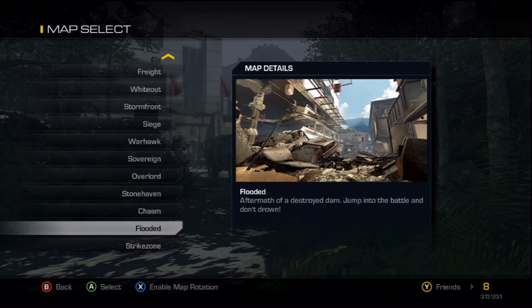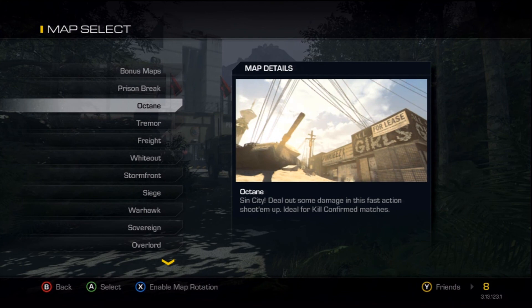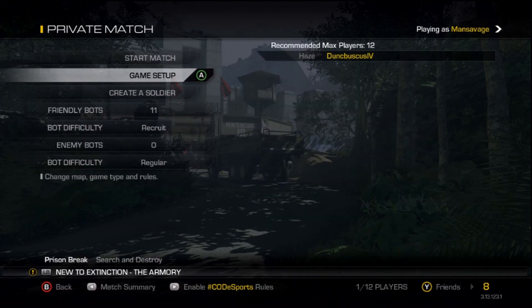Flooded is okay — you can wall bang through that house to the right, a little further down where the second stoplight is, not the first one. That wall you can wall bang through. Octane is okay too — I was trying to go for a cross map on it not too long ago but couldn't hit it. It works for cross maps I guess if you can hit them.